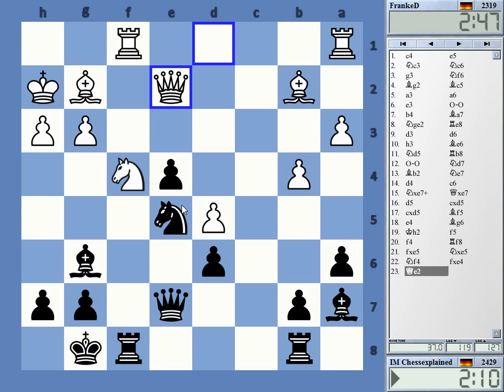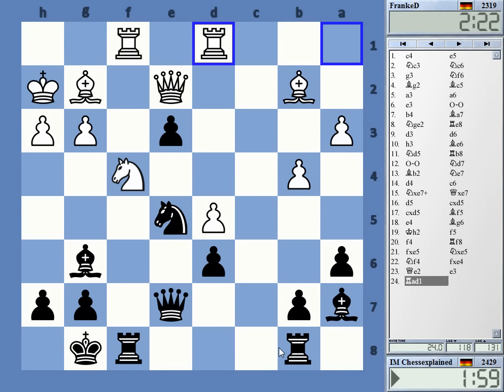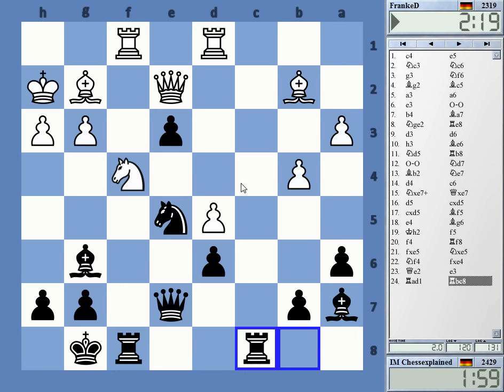I cannot go knight d3 here unfortunately; I can go e3, keep the pawn like that. Maybe it's not so easy to get it back now. Bishop c1 is not actually threatening much — my idea is also maybe to use the c2 square. It's also difficult for him to move the knight as bishop d3 is an option. Let's just bring rook c2 into this. Currently he can answer with knight g6, but it's part of the position — he has to be on the lookout.